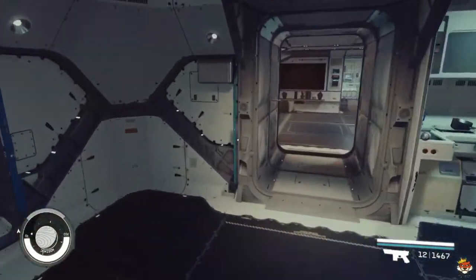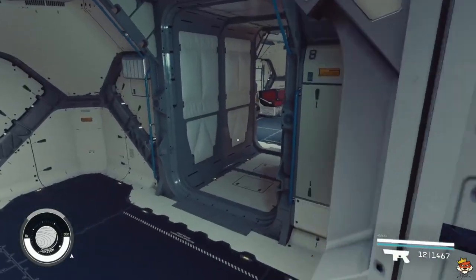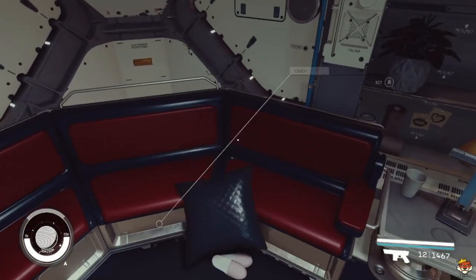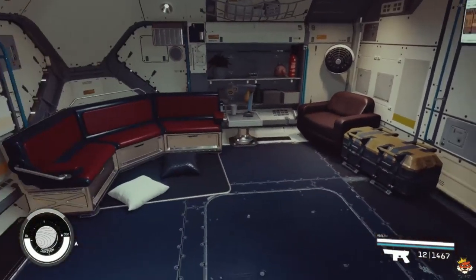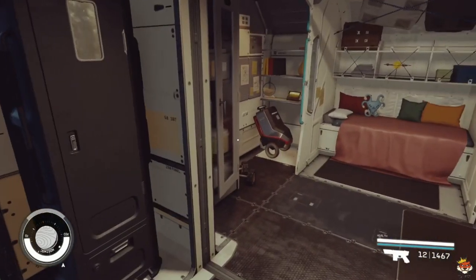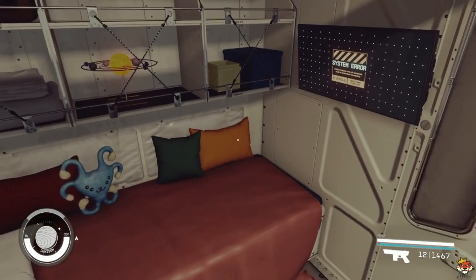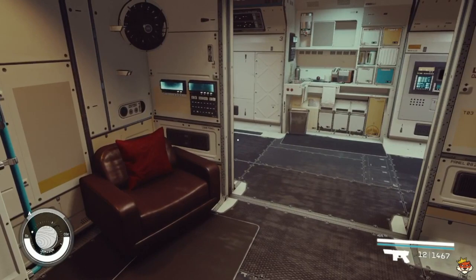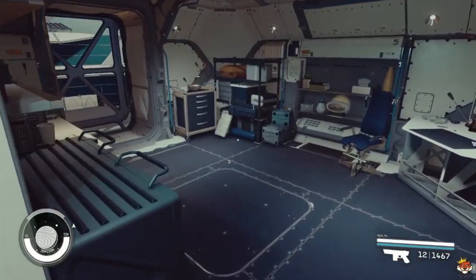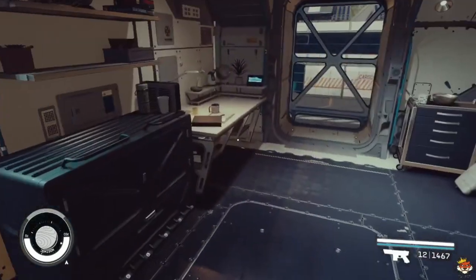Last but definitely not least - from the armory we went left, now we go right, and here we have the captain's quarters. This is the captain's quarters - I like it because it's a little more enclosed. You have a nice cool area to chill and sleep in. I do have a plushie - just put it here. It's more like just a nice feeling. We also have our work area over here, a little desk, coffee maker, and another window.